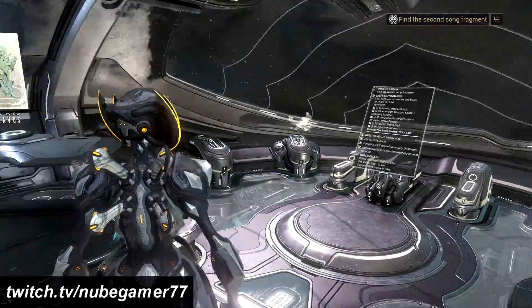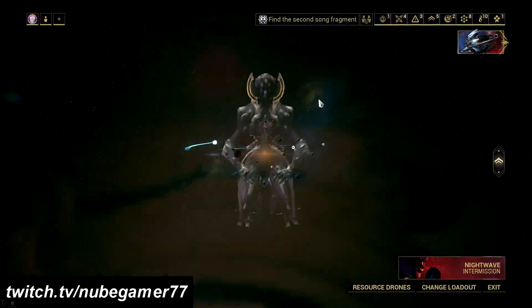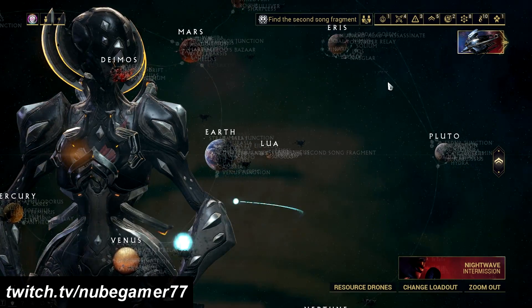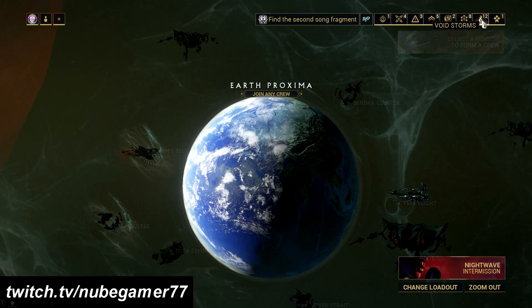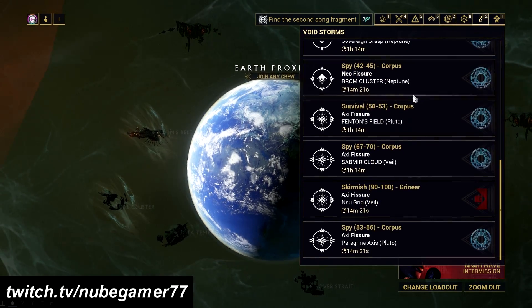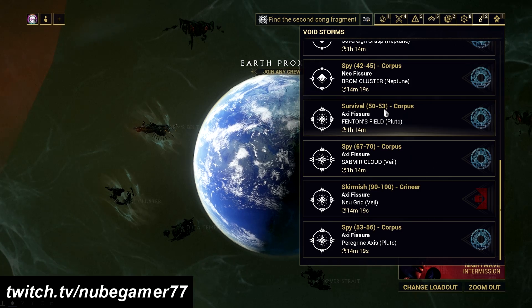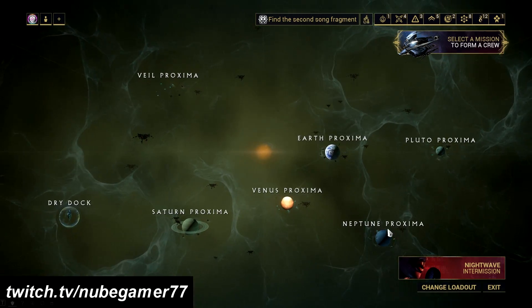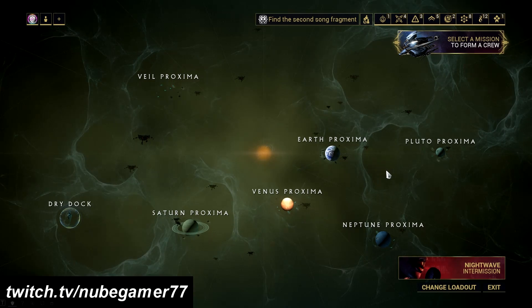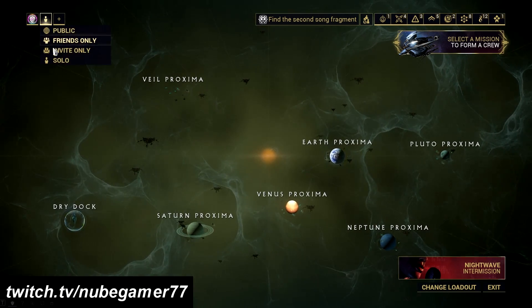There are tons of endo farming methods available right now in the game, ranging from normal star chart to railjack missions. The best way to farm endo and get some other resources at the same time, even prime parts, is the void storm in railjack missions. But what if you just need endo? What if you just want to farm endo at the fastest time possible? What is the best mission for this?